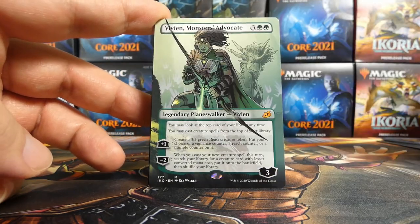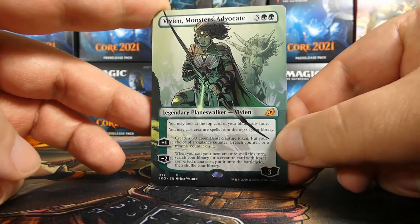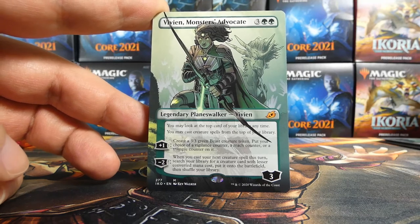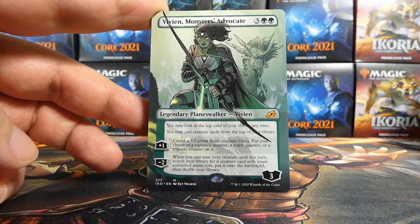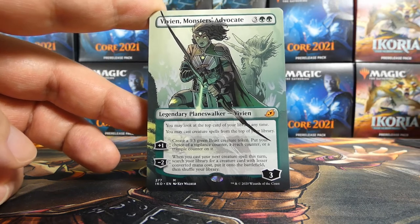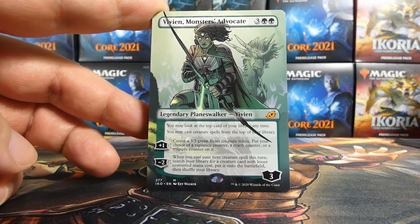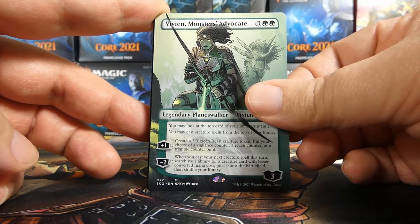Whoa — okay, hell yeah! This is the borderless alt art Vivian, Monsters' Advocate. Very, very nice — it is a mythic. What a great way to start this kit! I would definitely lean more towards this than the Labyrinth Raptor. What we would pair it with is harder to tell — we got the Void Beckoner, Mystic Subdual, and Indatha Crystal as our uncommons. The crystal would help if we wanted to put black and white in with Vivian. This almost certainly gets in unless there's really just no green at all for us.